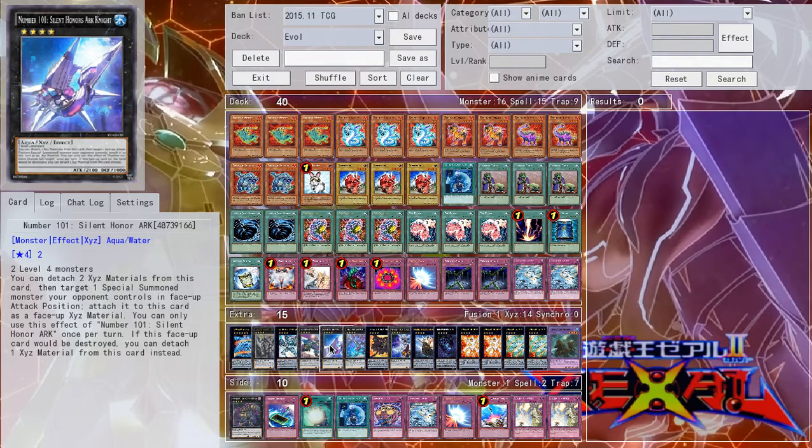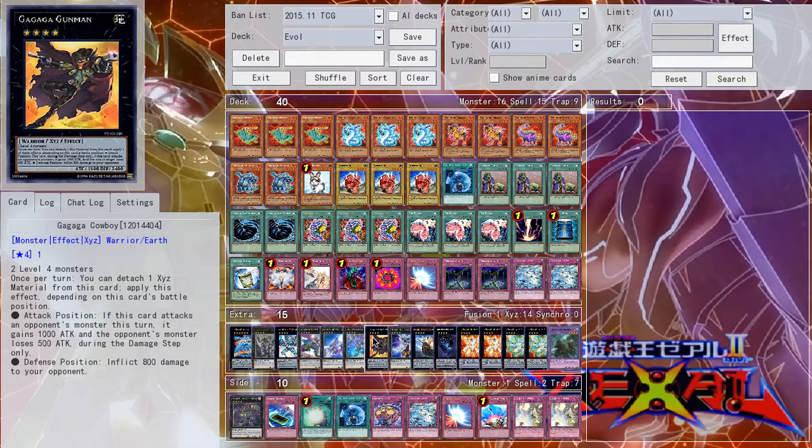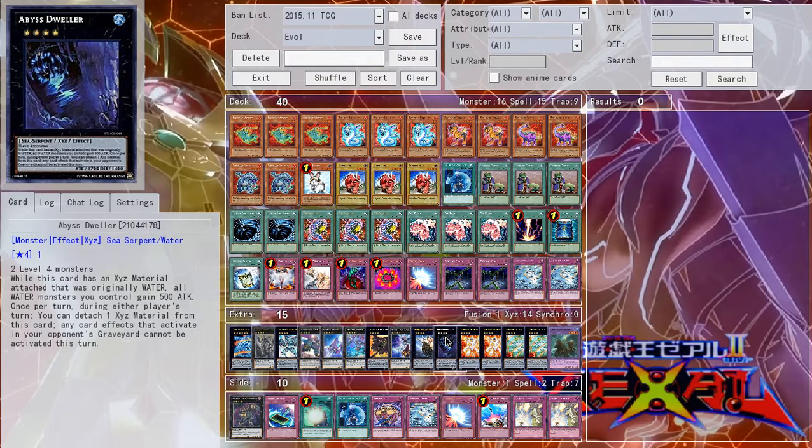Castel — I don't need to explain that. Number 101 — don't need to explain it. Dark Rebellion Xyz Dragon and Diamond Dire Wolf, I think these are pretty much staple status too. Gagaga Cowboy you can switch for whatever you want, maybe even Heartland Draco — it just gives you a little more damage to push for game. Ragnazero is amazing. Black Ship of Corn is pretty good still, I think. Abyss Dweller is amazing in my opinion — you should definitely play that.